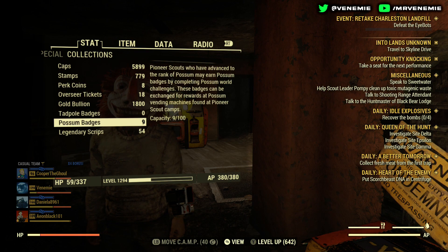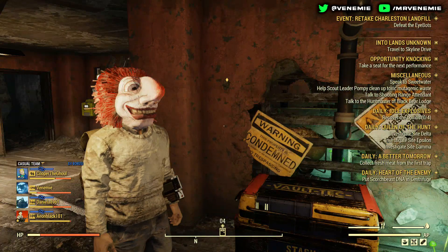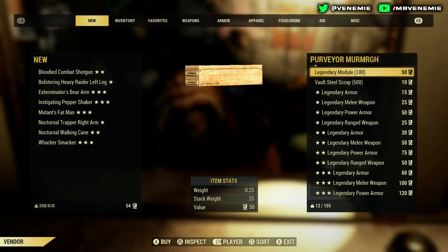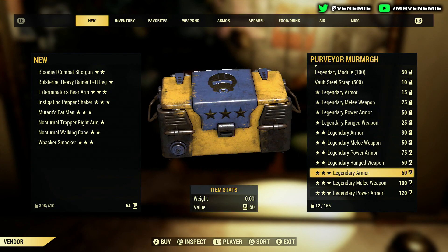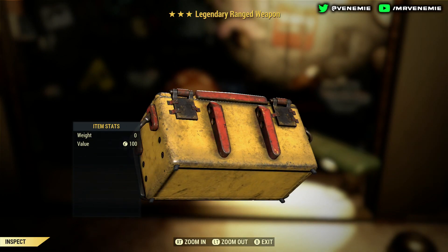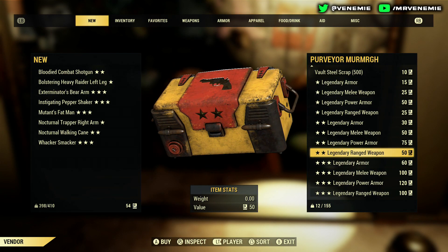I've only got 54 scrip on me, which isn't a lot, but it is enough to buy a legendary module, which is the main reason for scrip. Scrip comes from your guns — your one-star, two-star, and three-star guns. At Rusty Pick you've got a trader called the Purveyor where you can buy legendary modules, one-star weapons, two-star weapons, three-star power armor, and other weapons — random ones like anti-air, quad, or mutant slayer.